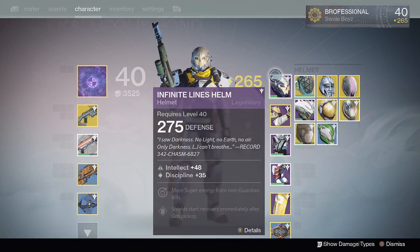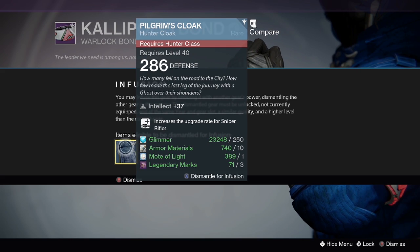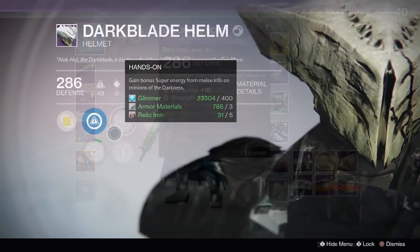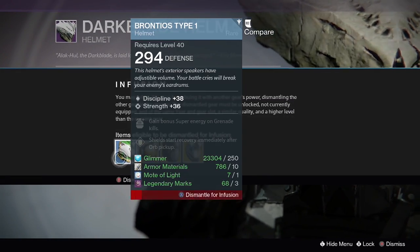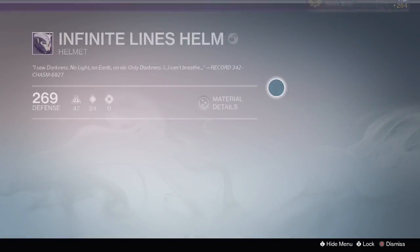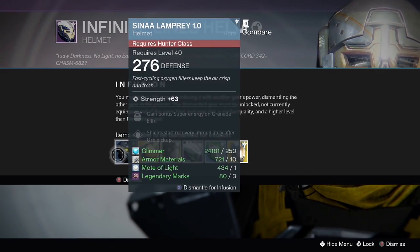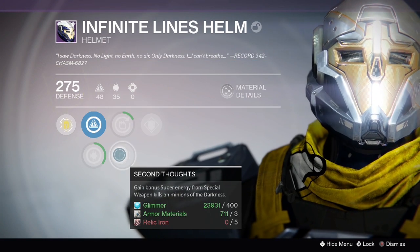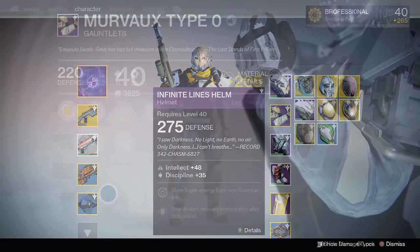Here's how it works. If the difference of attack or defense between the two items you're infusing is less than or equal to 6 — this is really important — you won't lose any attack or defense upon infusion. But if you're infusing an item that is 7 or more higher in attack or defense, there's a multiplier applied that determines how much you will lose. The difference between those two helmets is exactly 7, from 269 to 276, which puts me over that threshold. If the Hunter Helmet had been exactly 275 defense — or 6 away — I wouldn't have lost any light.